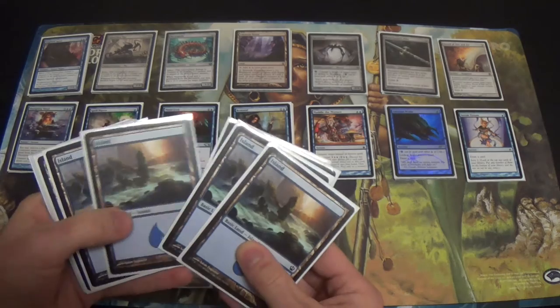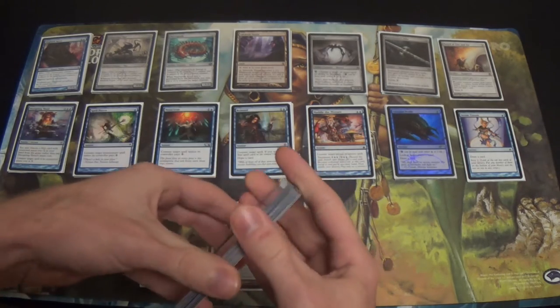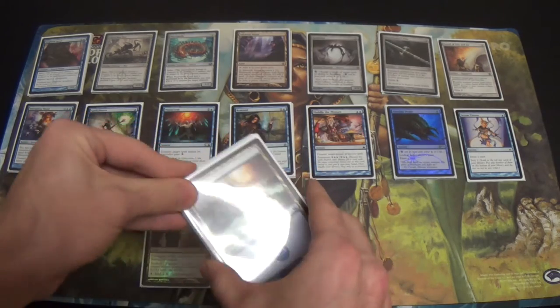And lastly, Islands: 13 of them. I had to make sure I had the right number. So we're at 22 lands total.